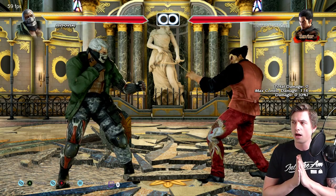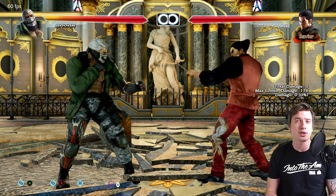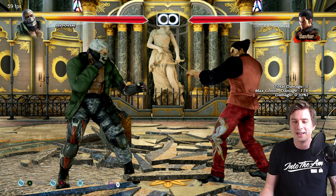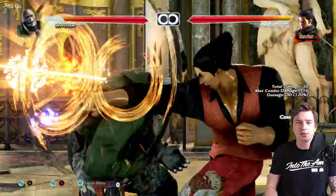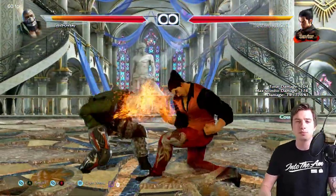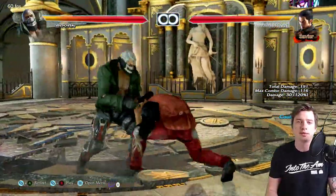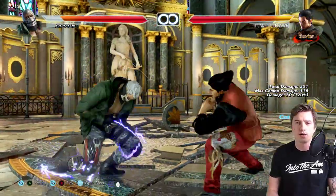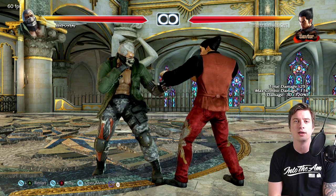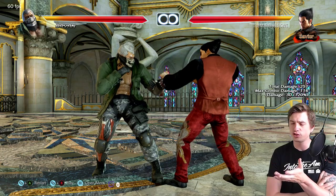A lot of Bryan players, especially at beginner and intermediate level, have a hard time doing jet upper due to the awkward input. Test them — if they can't do it you can abuse certain moves. For example with Kazuya, while-standing 2 is minus 18 but if they don't jet upper you it becomes broken. Or with Nina, forward 1+2 is a launching power crush that's minus 15 — if he doesn't jet upper, just go with it.